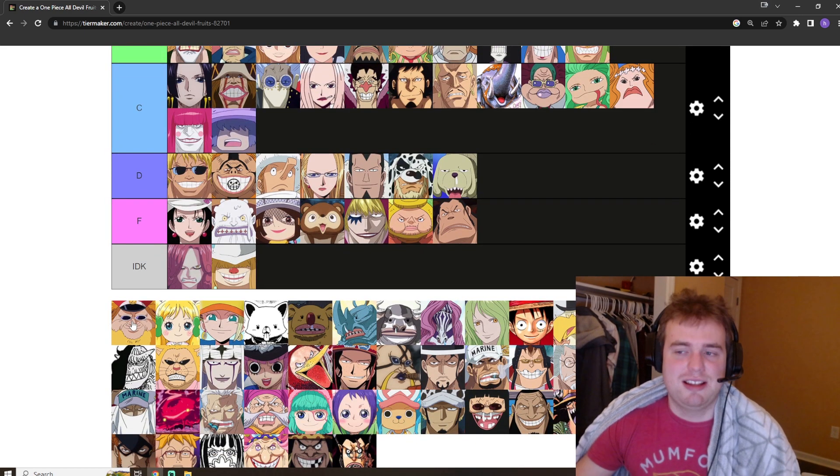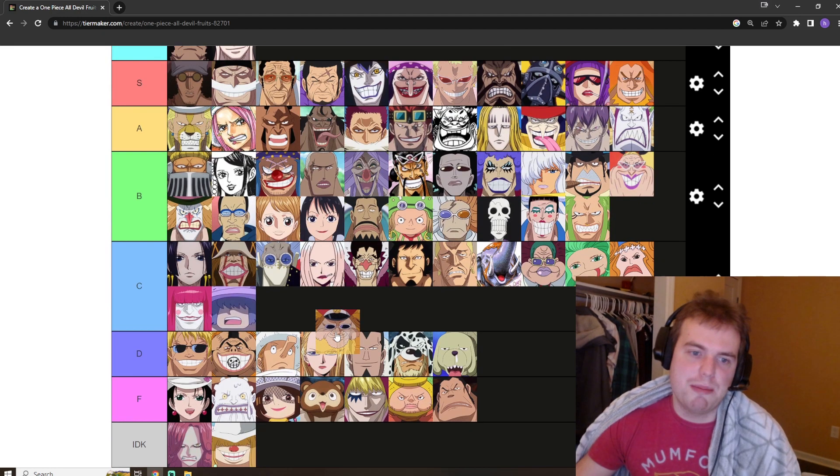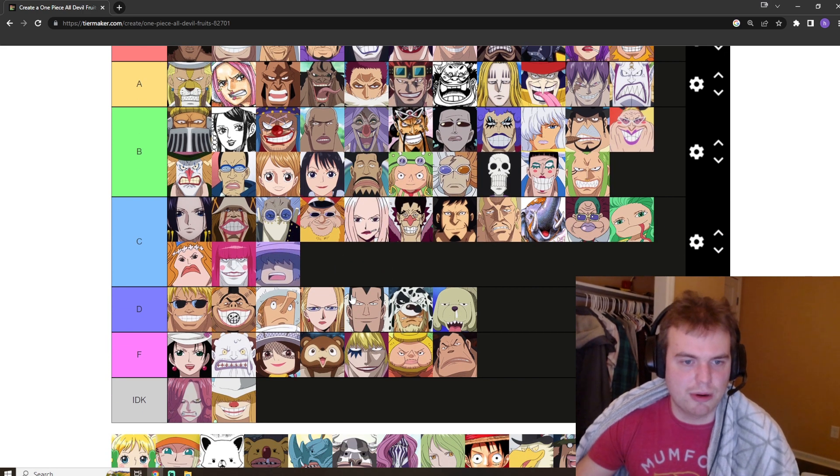Mach Weiss — I think his name is — he's got the one where you can grow yourself to a million tons or whatever. It's cool, it's not terrible. I'll put it in C tier, maybe above Hina's. It's a good spot for it.